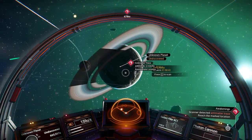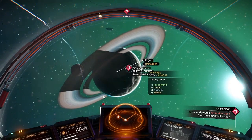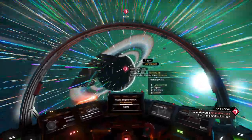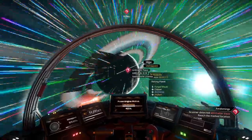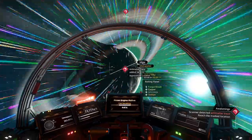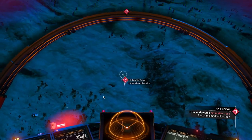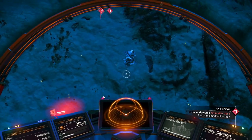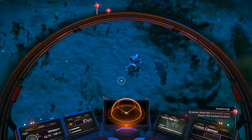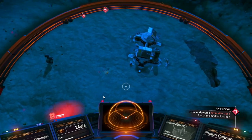We haven't been on this planet yet, it looks like. Fungal mold — fungal mold can be processed to get nanites. Some people have made fungal mold farms to make nanite farms. So instead of going there, we will go straight to that building. You can always look around the red and white mark to see if there's a site that looks like where you need to go.